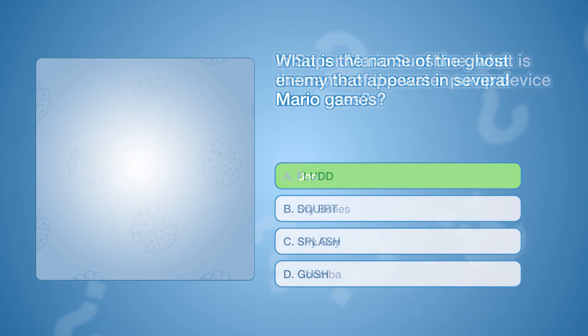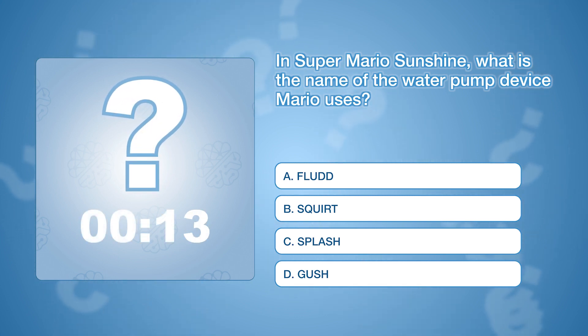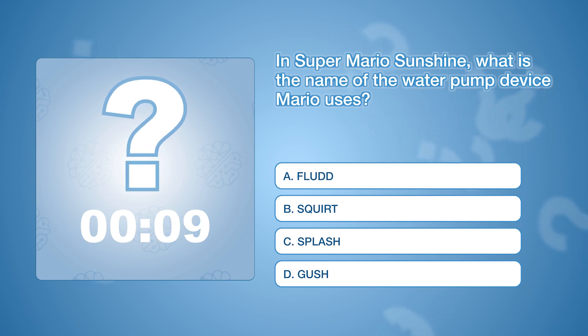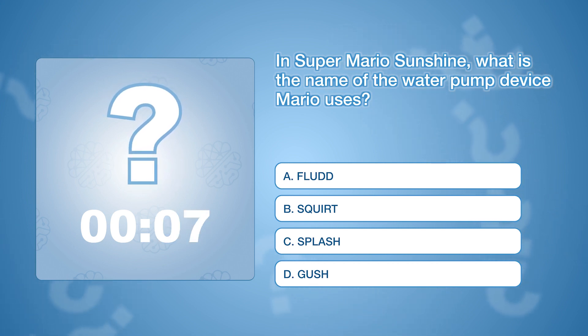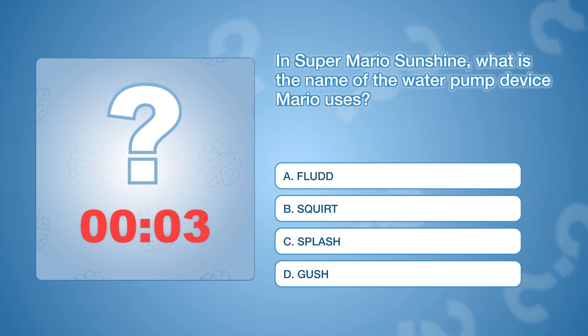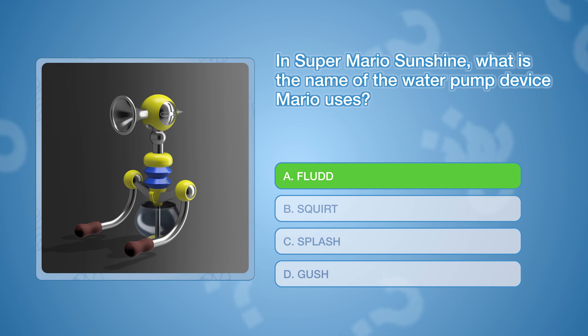In Super Mario Sunshine, what is the name of the water pump device Mario uses? The correct answer is A: FLUDD.